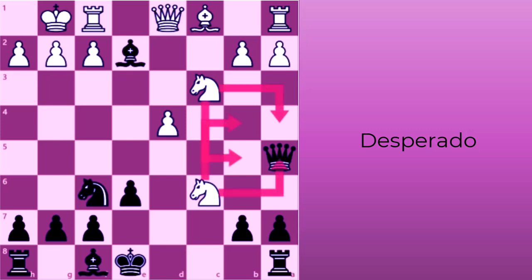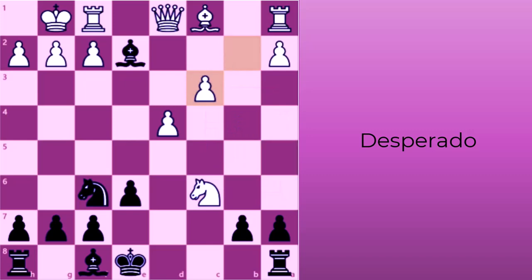For example, white's knights threaten and trap black's queen. So, black plays the desperado by taking white's knight with the queen at c3. White then retakes with its b-pawn, black bishop takes at d1, and white rook recaptures at d1. Although black's queen was in trouble, the desperado tactic prevents white from gaining a material advantage, and black maintains its winning position.